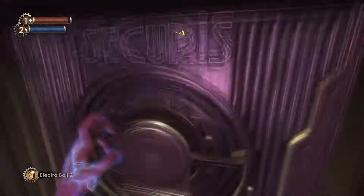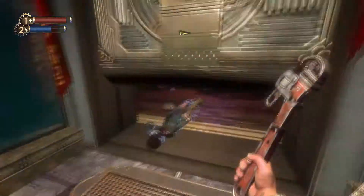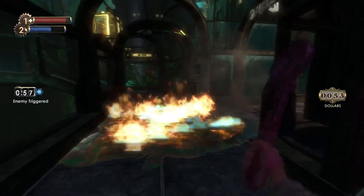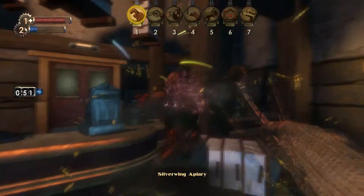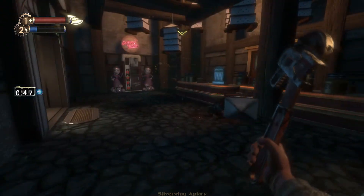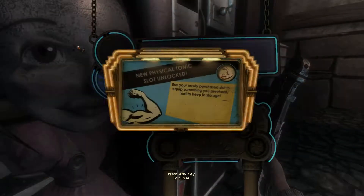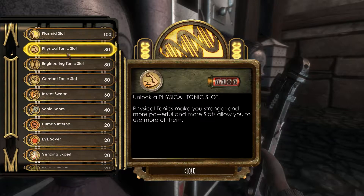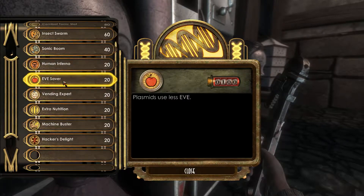Go, go, go. These are creepy. Bees! I don't want the bees on me - I have 180... No! Well, it wasn't that bad, but I hate when that happens. Do I have something? Engineering tonic, combat - insect swarm. Release a swarm of insects. No. Eve saver - plasmids use less Eve.